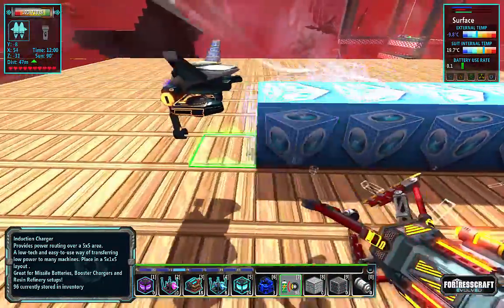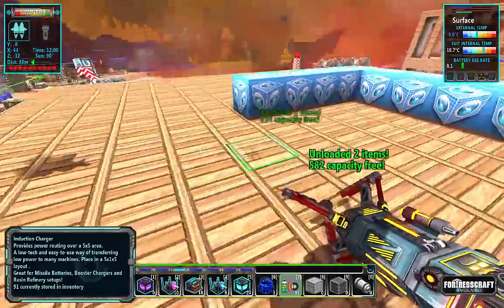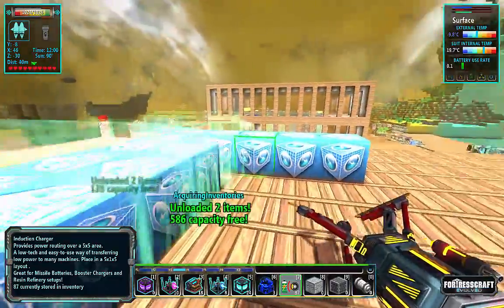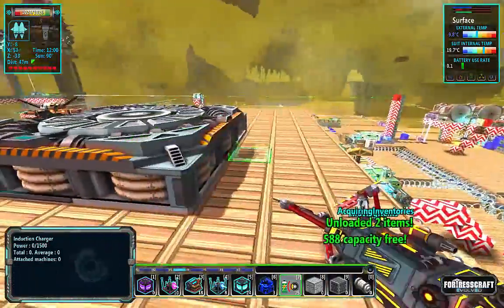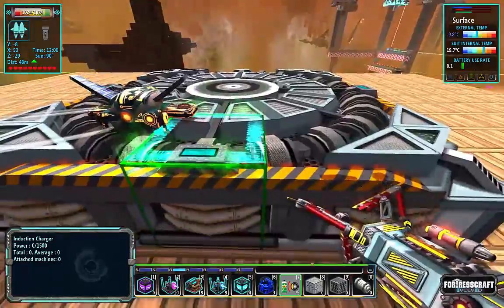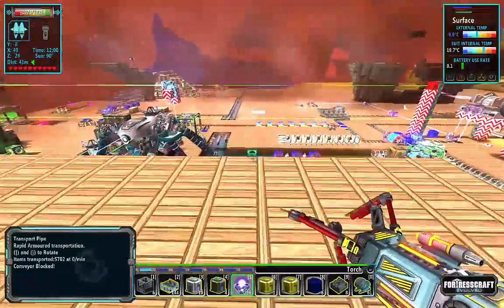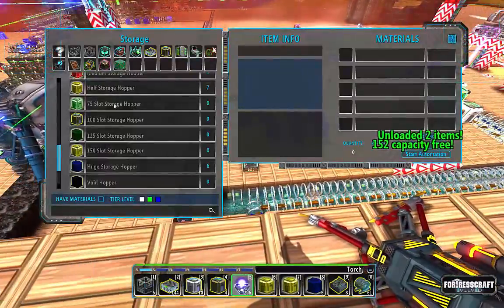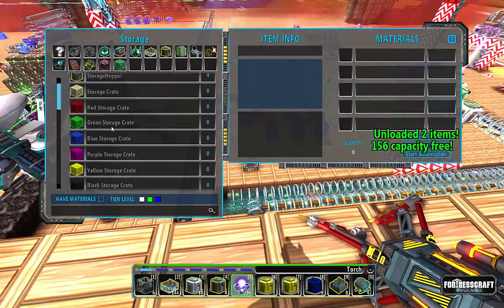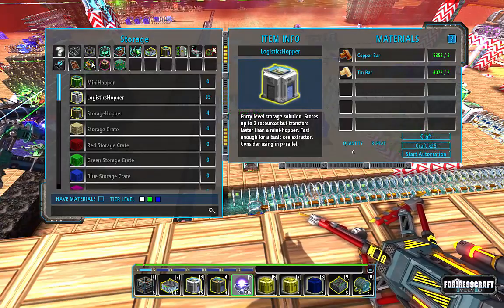We're going to have one two three four five spots right in here — that gives us a pretty good amount of space. We'll bring up the gold wire and copper pipe right in here, and this is where all the magic will happen. I use logistics hoppers extensively in these setups, which is fine for what we need them for.